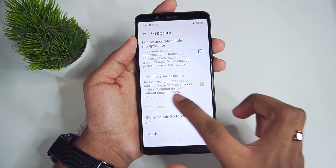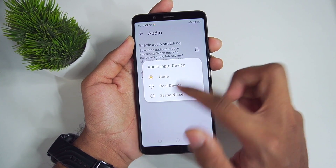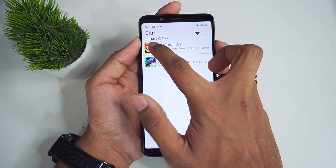Scrolling down, disk shader cache is also enabled. That's about it for the graphics settings. We'll be disabling audio output as usual, and audio stretching has also been disabled.